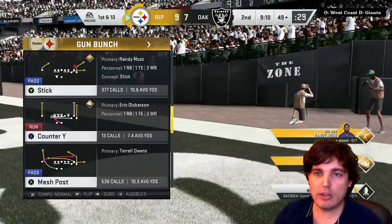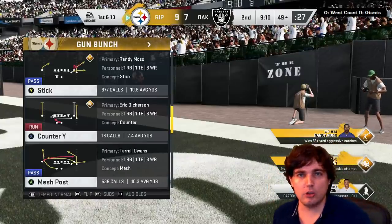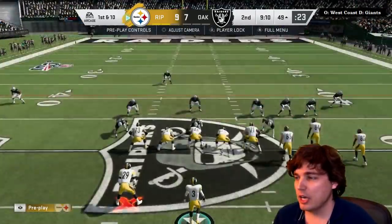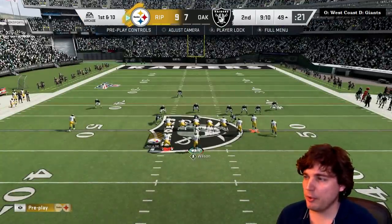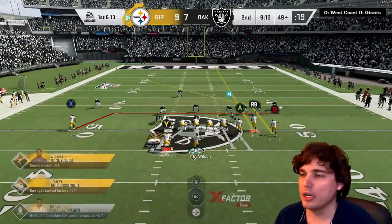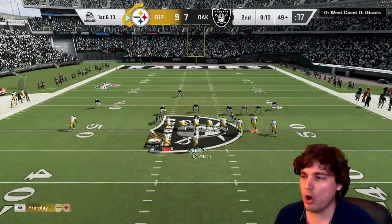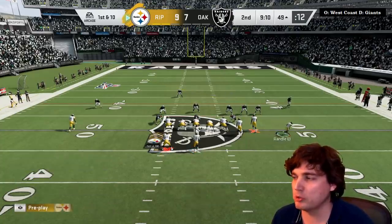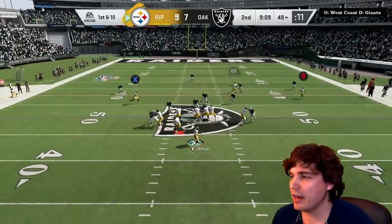I'm in a bunch formation. I'm in West Coast offense, as you can see — my playbook's above me. West Coast offense, but this is going to happen in a lot of offenses. I'm going to max protect and streak Randy Moss. I'm not going to throw it to Moss though — watch Owens. I'm going to throw Owens on just a regular drag. Here's just the mesh post route — I just want to isolate that.